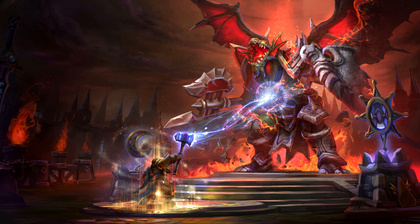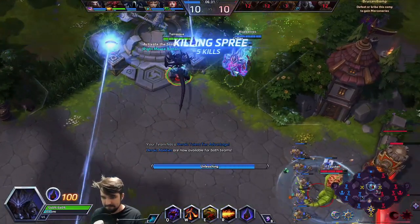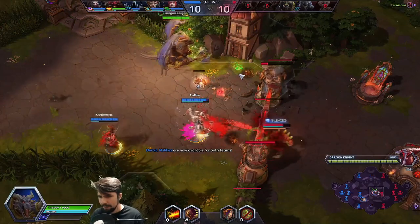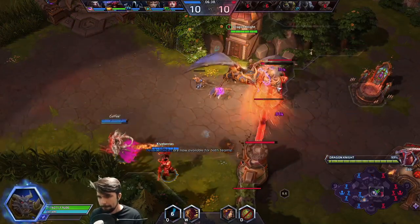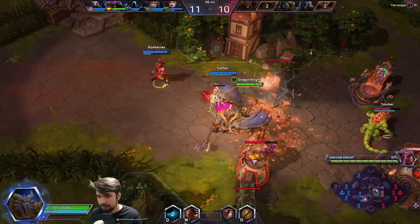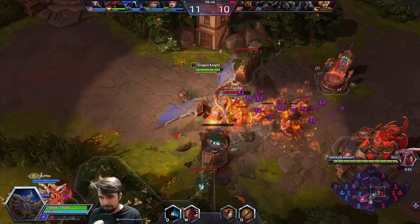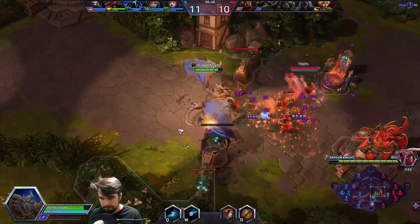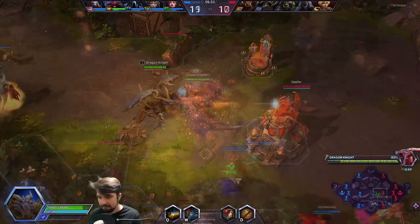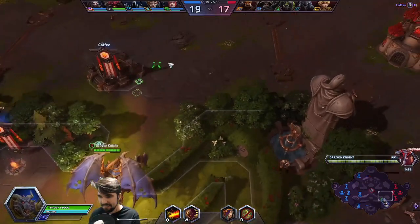I'd much rather use the bottom lane on Dragonshire, which has access to two siege giants and a knight's camp. So in the early and mid game, when I'm choosing the lane we're going to pressure with our very first dragon, I want to clear up the bottom lane to start that path to victory. The first dragon is pretty weak and you'll likely just farm the outer walls and towers.